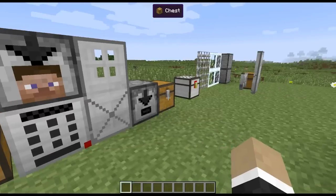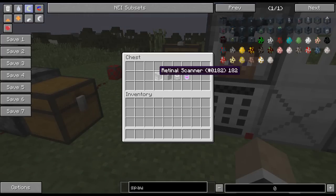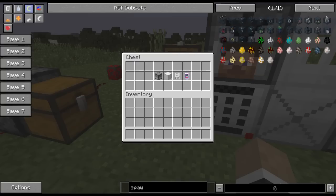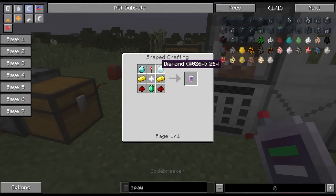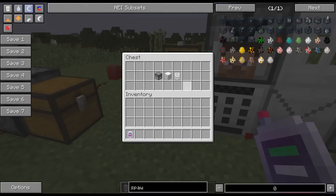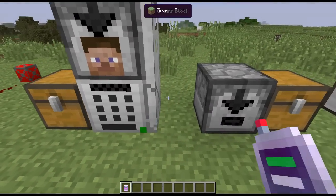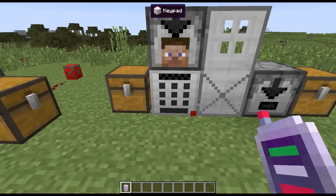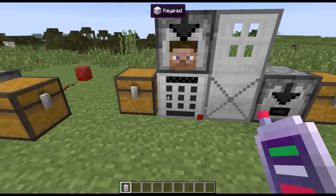Crafting recipes: the retina scanner is stone surrounding an eye of ender. The keypad is just a bunch of buttons — nine buttons, like a keypad. We've also got the reinforced iron door, which will come up again in a moment. Then we've also got the code breaker, which has a more expensive crafting recipe. The way it works is if I right-click on the keypad with it, it just breaks it.